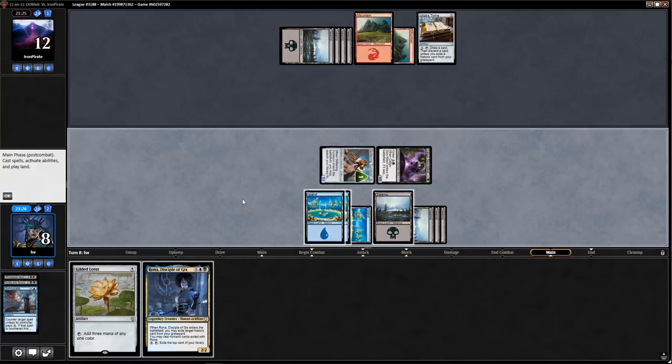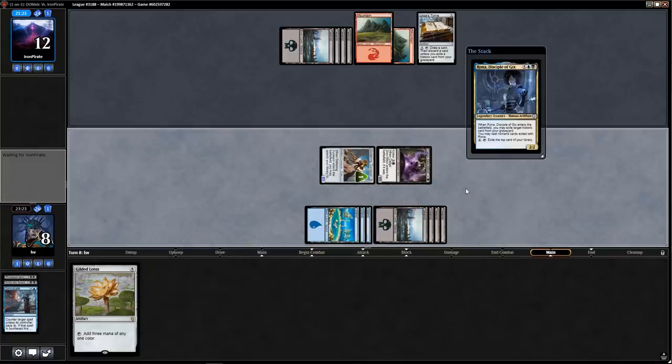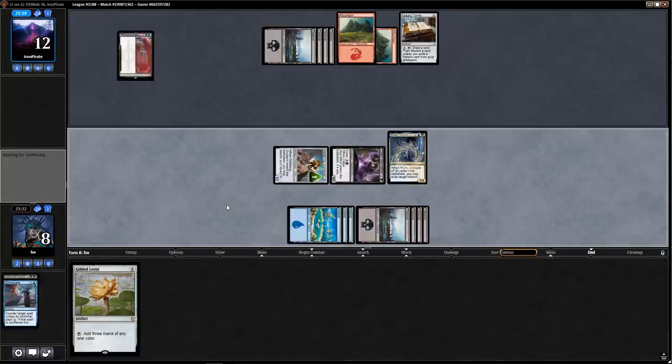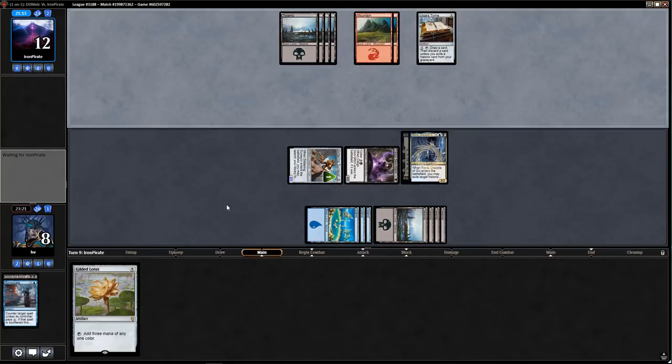I'm supposed to play Rona here — they don't have a removal spell right now, so I'll play Rona. That way if they play a creature I can then play the Scriptures. Rona is pretty powerful — and if they don't play a creature I get to attack them for more damage. Mulled to five but kind of running over our opponent — well, they played a bunch of stuff. Gitu Journey Mage okay — Gilded Lotus, cast Phyrexian Scriptures, and put a counter on Rona.